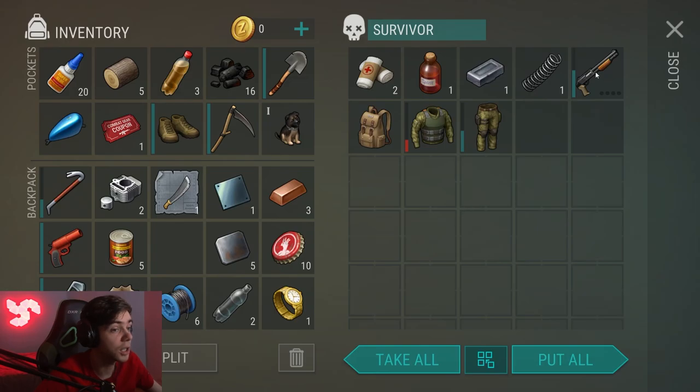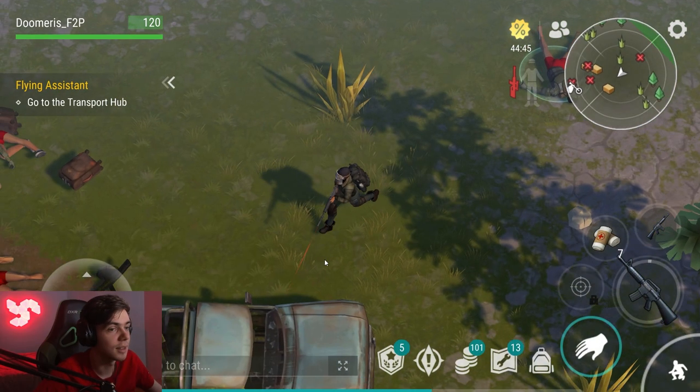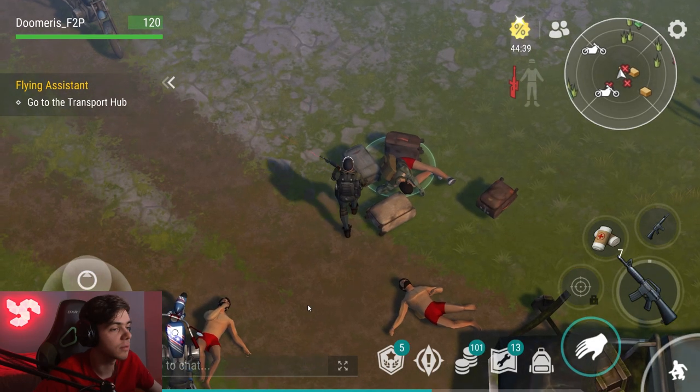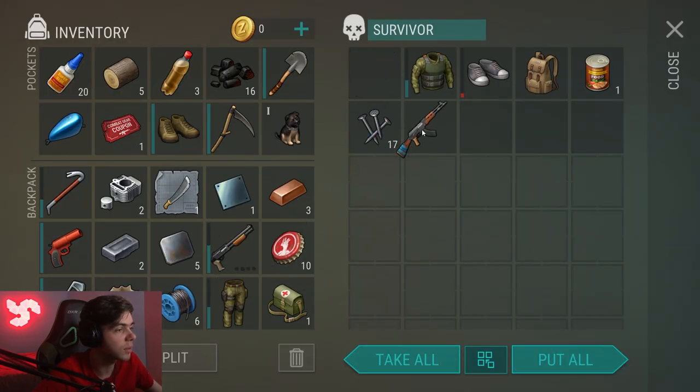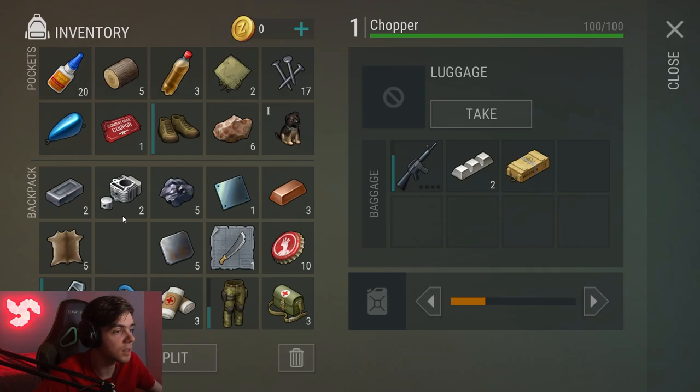Didn't even get damage — got a shotgun! Wait, why is the loot so good now? Did they just buff rest up, or am I just getting lucky? The final loot is going to be either a zip gun or M16 — and it's an M16 and a shotgun. We got four guns from rest up.